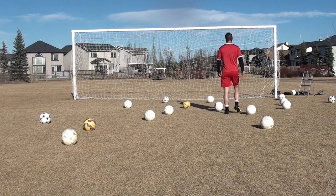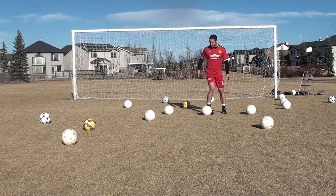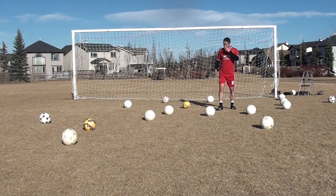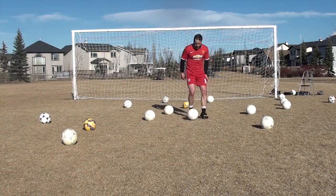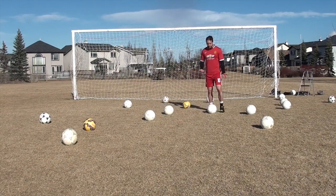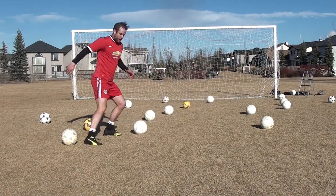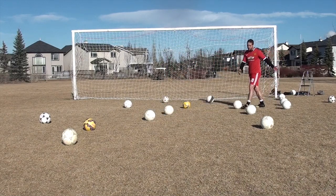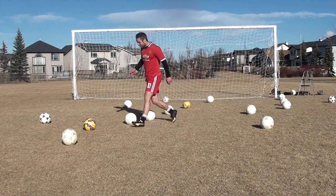The second tip is to use your body as much as your touches. Everyone thinks about the touches you take, but what about your body? If you start using your body effectively you're going to lose possession much less often. For example, let's say you want to bring the ball back to protect it from a defender — instead of taking a touch, sometimes all you have to do is use your body. You didn't even have to take a touch in order to keep possession. Think about your body in relation to defenders.